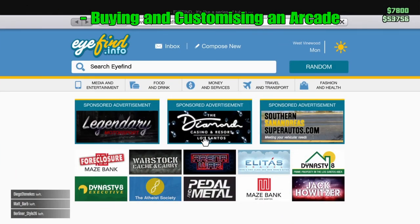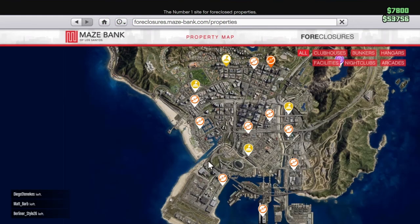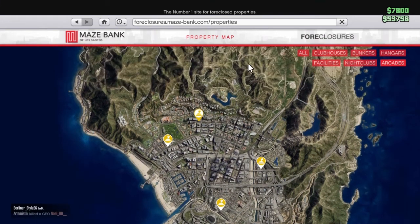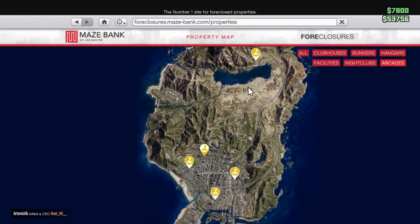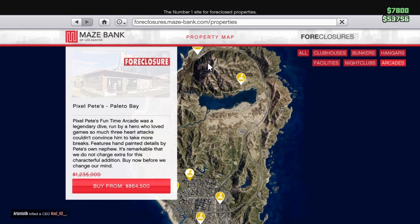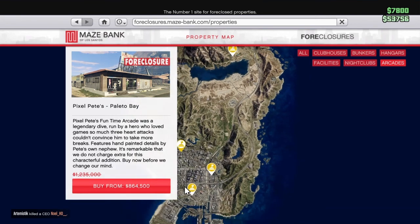If you want to buy an arcade, simply go to Maze Bank Foreclosures, enter the site, and go to Arcades to specifically look for it. I'll zoom out to show you all of them. As you can see, there's one in Palito Bay — that's obviously the cheapest, being the farthest — and you can see it's on a deal right now, so get it while you can.